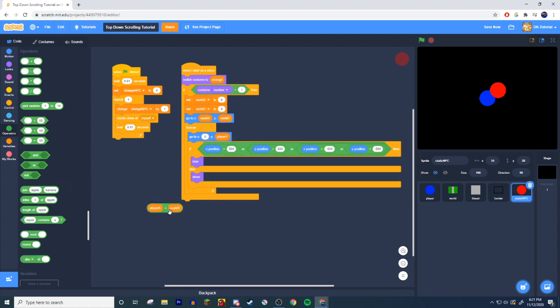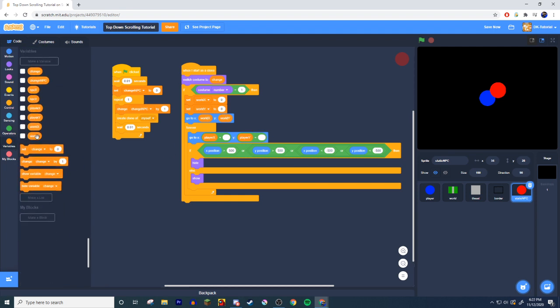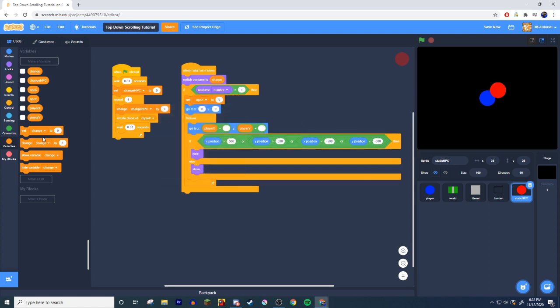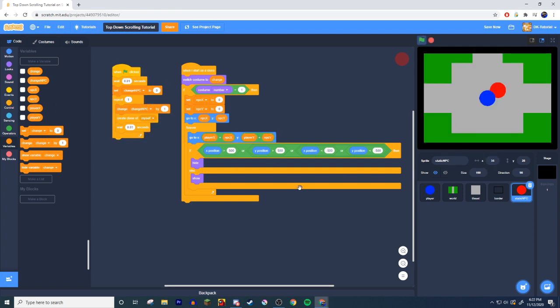Now you need to set the NPC's screen position. Use a plus block with player X added to npc x, and set that as the X position. Do the same for Y: player Y plus npc y. To place the NPC, drag it wherever you want on the stage — note its coordinates, like 172 for X and 100 for Y — and set those as the npc x and npc y variable values. That's all you need for a static NPC.